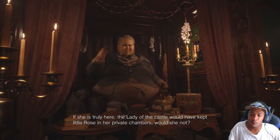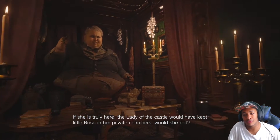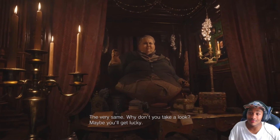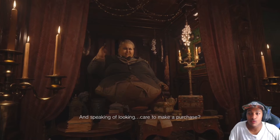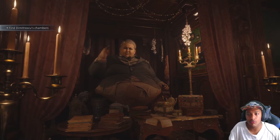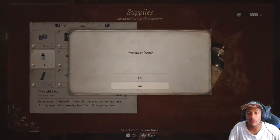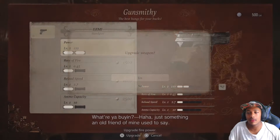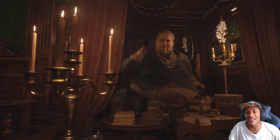Mr. Duke, why are you here? 'Where there's coin to be made.' Have you found your daughter? 'She is truly here. The lady of the castle would have kept little Rose in her private chambers. Why don't you take a look — maybe you'll get lucky.' Okay, thinking of looking here — making a purchase. Let me get some of this. 'What are you buying?' Just something an old friend of mine used to say. Thank you, please come again. Sure, thank you Mr. Duke.